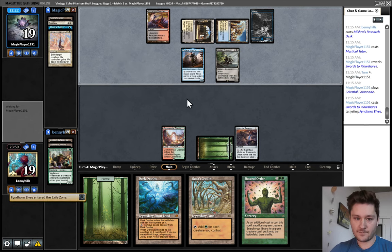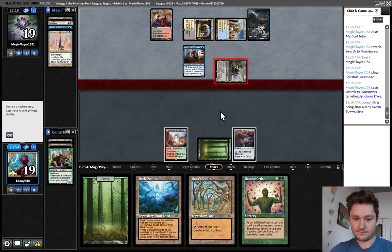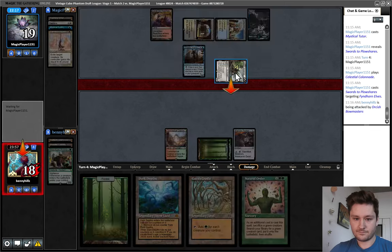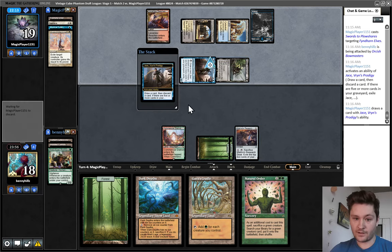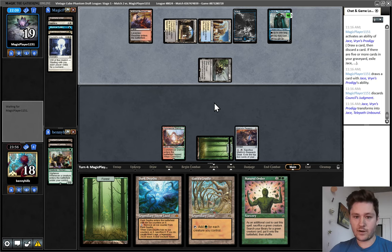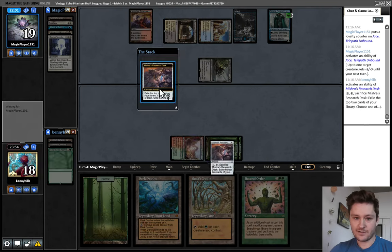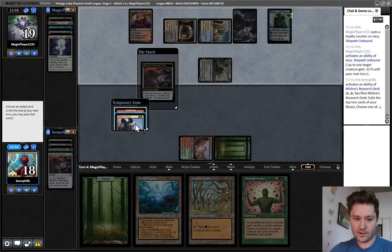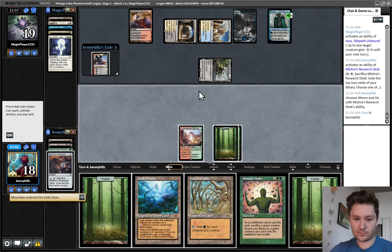Take one, then crack this end of turn. We don't have that many actual cards that say draw a card — the Research Desk and Ren and Six are both card draw, but they're not card draw, if you know what I mean. They have this Jace — not too worried about it yet, but the problem is we just don't have anything going. Our hand really sucks. Let's crack this. Hopefully we find something good. Ren and Six. Do we want to kill the Bowmasters or bring back the land? I think I'm honestly just killing Bowmasters here.